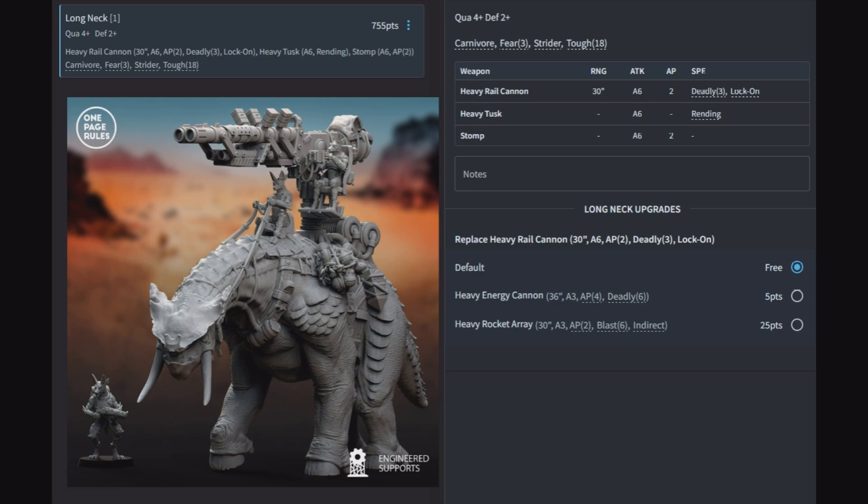Our next unit moves into titanic size — the Long Neck. Quality 4, defense 2, another big tanky model. It has a heavy rail cannon (30-inch A6 AP2 deadly 3 lock on), heavy tusk (A6 rending), and stomp (A6 AP2). Rules: Carnivore, Fear 3, Strider, and Tough 18. That heavy rail cannon with deadly 3 and lock on looks made to shoot planes, but with 6 attacks at AP2 deadly 3 it's made to shoot everything. Interestingly, the Great Beast is probably better in close combat because the Long Neck's heavy tusk only has rending while the Great Beast has AP on its jaws, and the Long Neck lacks impacts.